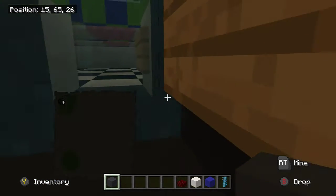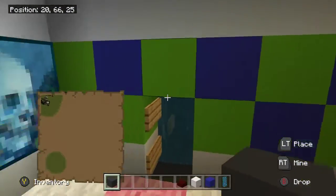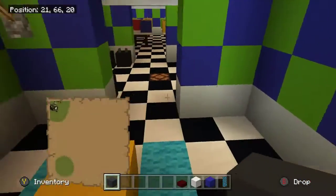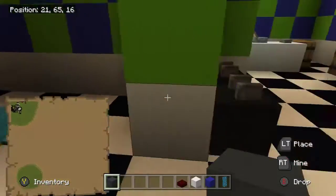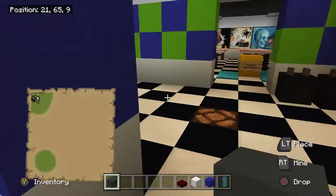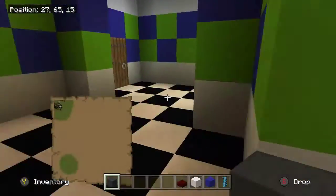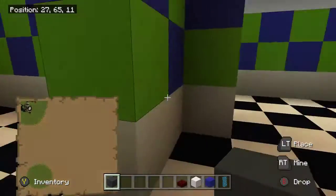So we're just going to go in the vent here, and that's going to take you to this party room. Got the paintings, got the posters, got the table, you got the wet floor sign, then you can come over here, and then this is just some basic party room, same with the other ones — pretty basic, nothing really, basically the same one.